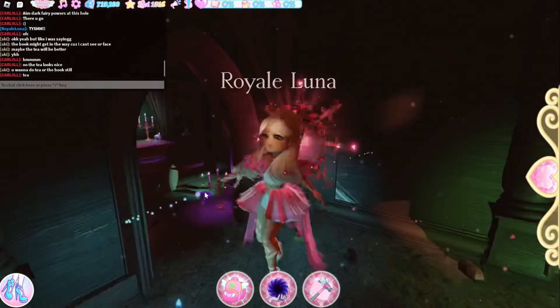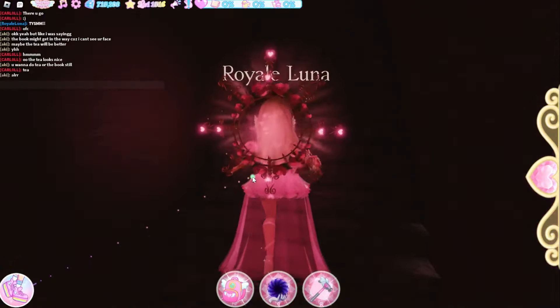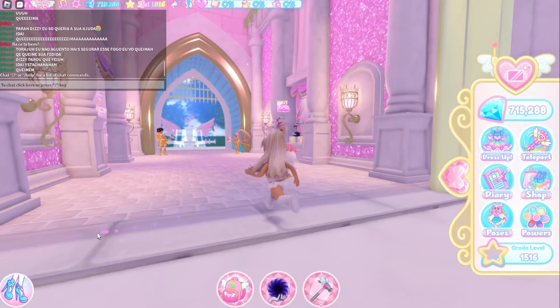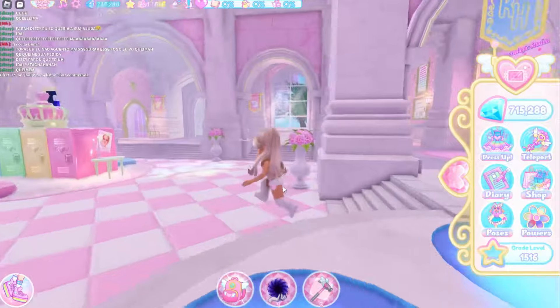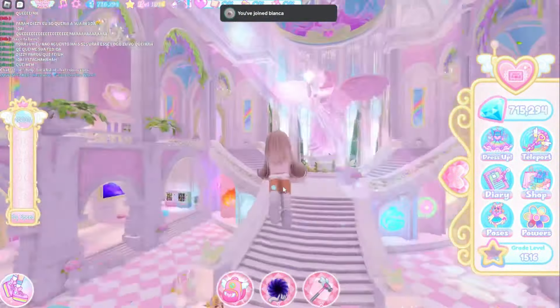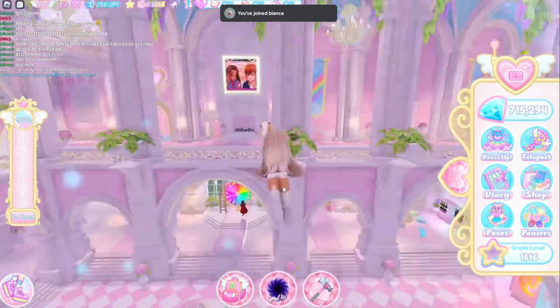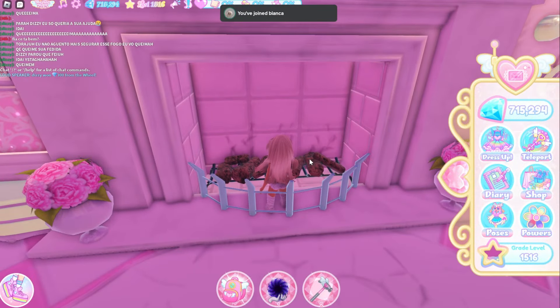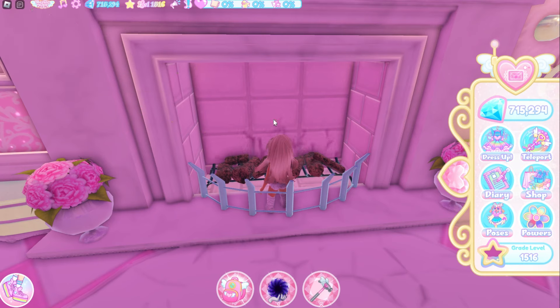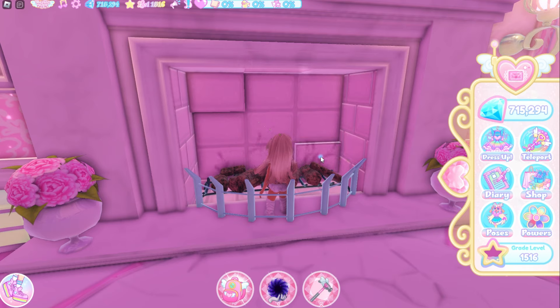Now we're going to be testing out the actual wall codes. We've entered Castle's Heart and I'm going to be going to the wall so we can enter the code. I'm going to quickly go up where the fireplace is — here is the wall. The campus did change so it's not the old place anymore; it's this one.